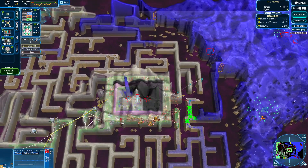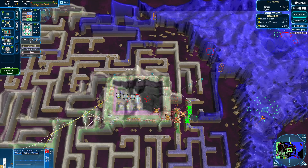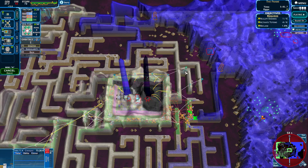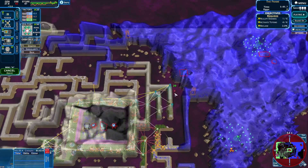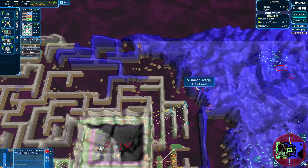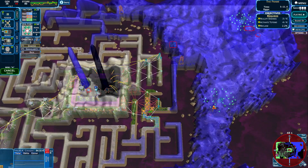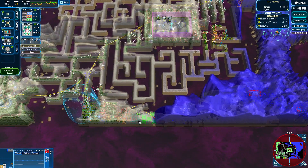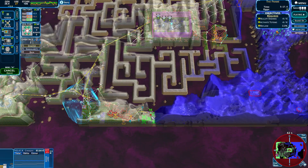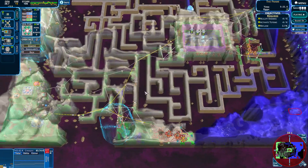Let's keep on going over this side and get moving over this side. Here we go. Let's get moving towards that skimmer factory — that should be awesome to get to. So let's get these guys coming over here as well, no problem. Let's try to get that creeper AC breather under control.